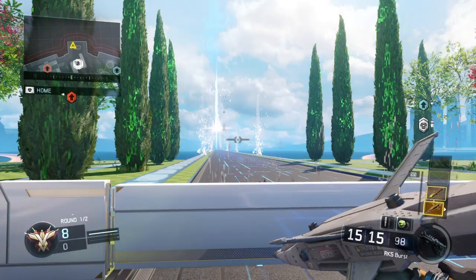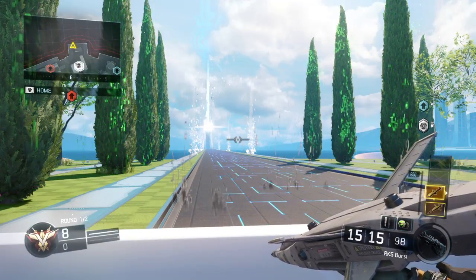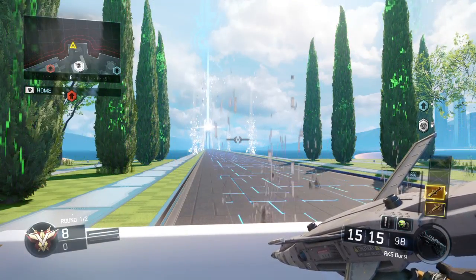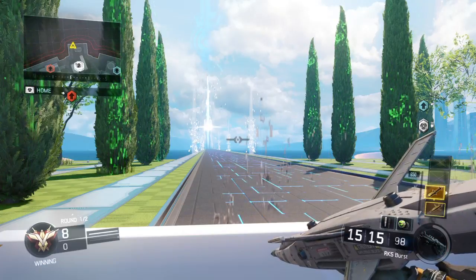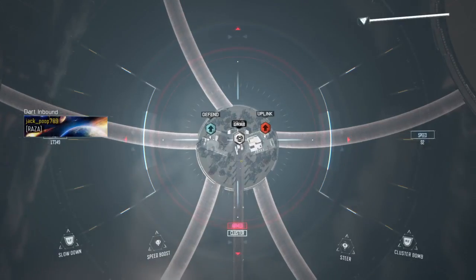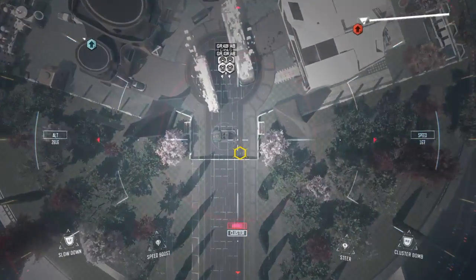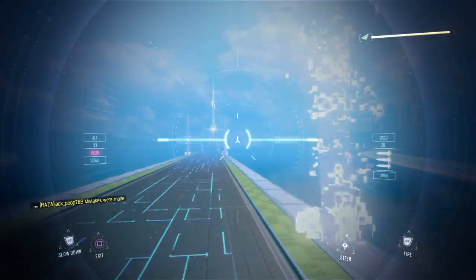Pull out a dart and scroll up to your hailstorm. Right when you throw your dart, bring out the hailstorm and then kill yourself with the hailstorm — just bring it over and kill yourself.